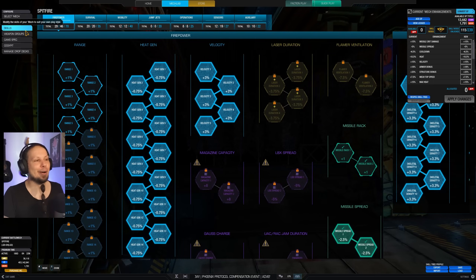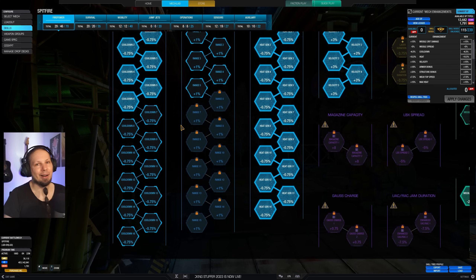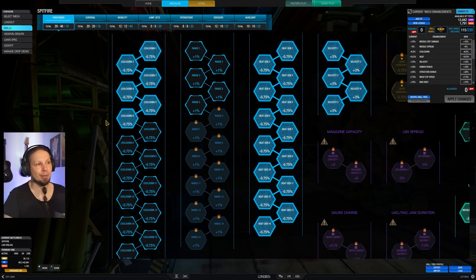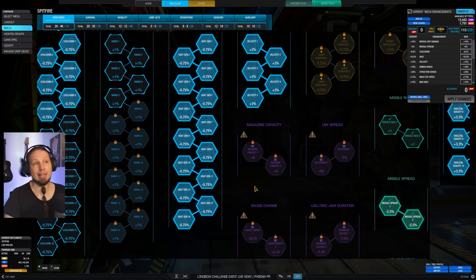Let's talk about skills before we go in. I didn't really bother with cooldown too much — those were leftover points, because our rockets are one-shot fire-and-forget with no reload, so we don't care about that. What I do want is heat gen so I can fire a bunch of them at the same time. I like velocity so I don't have to lead my aim so much when the target is moving.